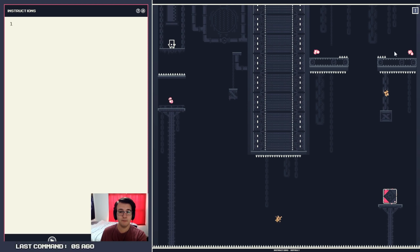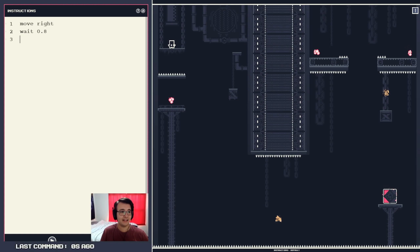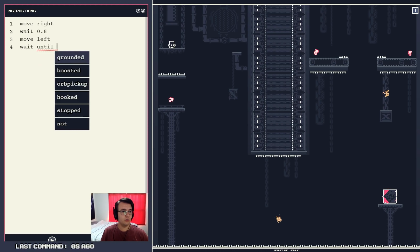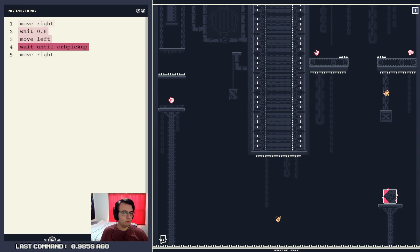Portal part here. Boost. And portal parts up top right — oh, that's brutal. Alright, so I'm gonna move right, not even gonna jump. Wait — let's go 0.8. And then move left midair. Wait until orb pickup. And then move right. I'll see if that gets me there. Gets way too slow on the turnaround. Let's go 0.63. I could probably even do it a little faster — 0.62?